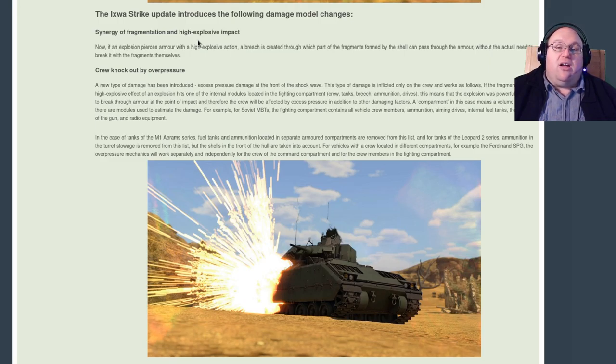Under Crew Knockout by Overpressure: a new type of damage has been introduced — excess pressure damage at the front of the shockwave. This type of damage is inflicted only on the crew and works as follows. If the fragmentation or high explosive effect of an explosion hits one of the internal modules located in the fighting compartment — crew, tanks, breach, ammunition drives — this means that the explosion was powerful enough to break through armor at the point of impact, and therefore the crew will be affected by excess pressure in addition to other damaging factors.